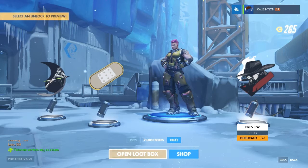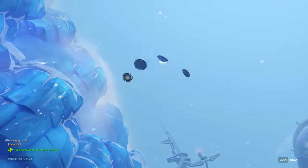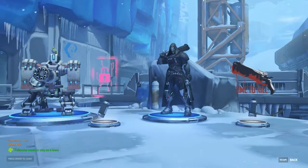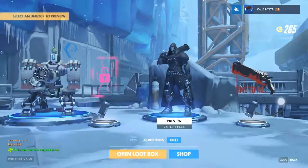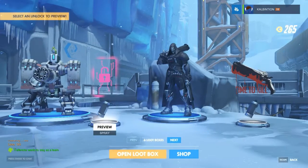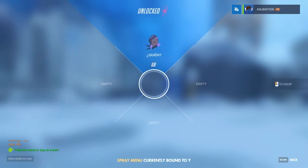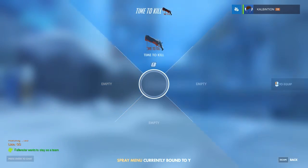This is a duplicate. Next up, box. What we got now — a victory pose for Bastion. I'll equip it because it looks cool and it's new. Victory pose for Reaper, a spray for Sombra — makes more sense than that one, I don't like that one too much — and Time to Kill for Reaper. Done.